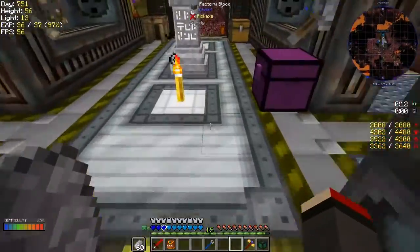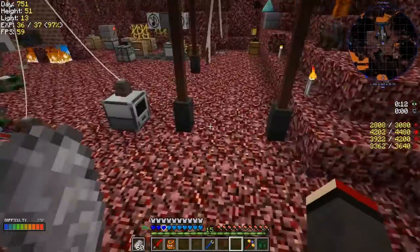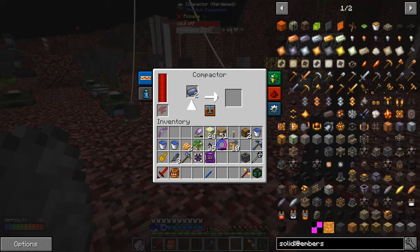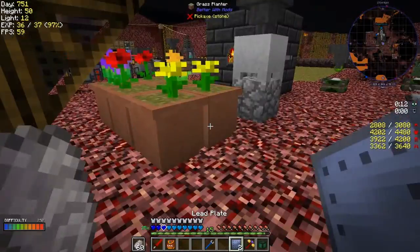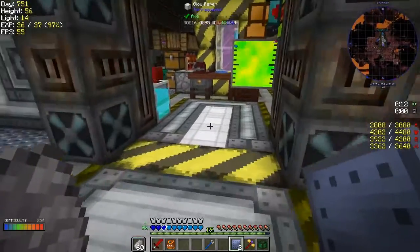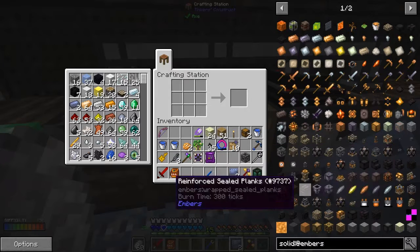Let's put this downstairs into the compactor and get some more plates. That's in gear mode - we want press mode. I'll actually get two more plates because I think we need a second mechanical core to be able to bring stuff in and out of the bore.